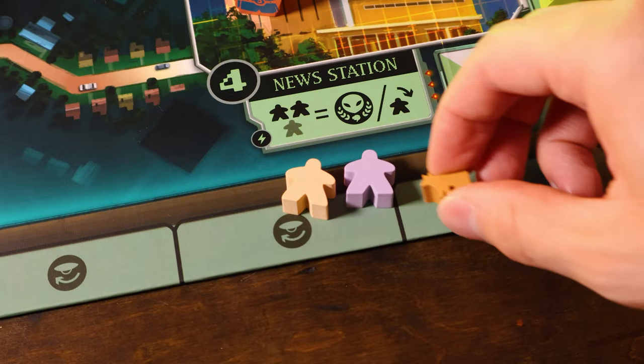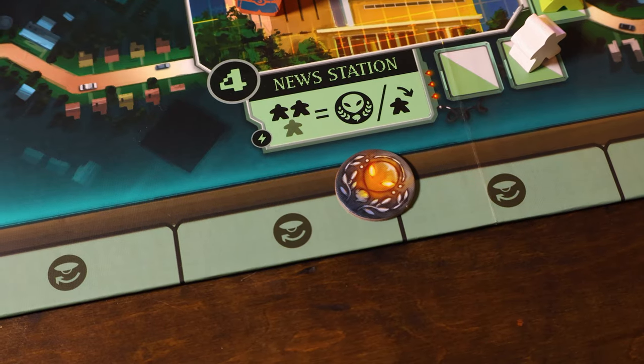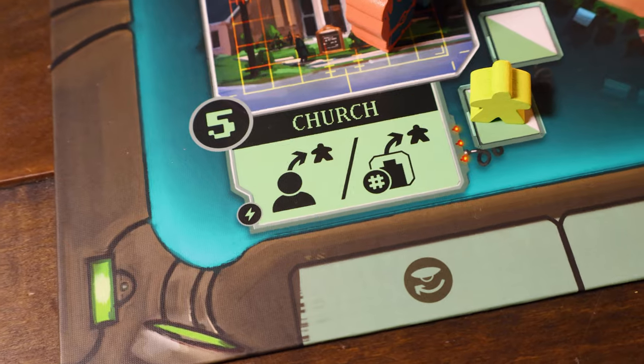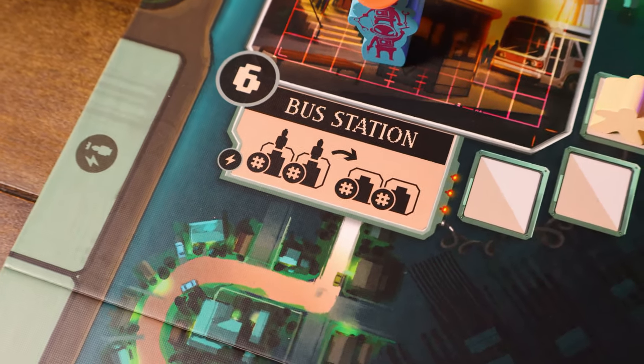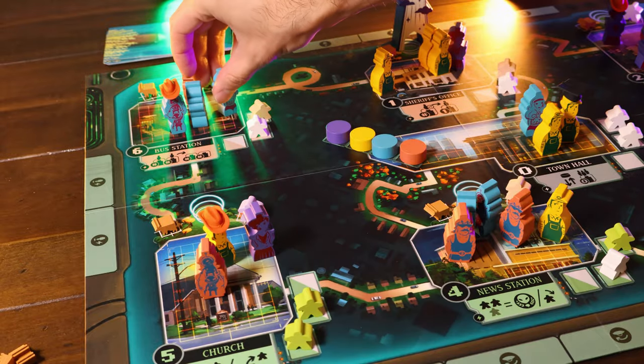The news station lets you exchange any three of your humans and/or cows for one societal power emblem, or draw one human from the bag — essentially getting a societal power emblem for only three pieces instead of the usual four, which is very powerful. The church lets you take one human from another player or from any focus group on the board. The bus station allows you to reposition any of your alien figures on the board, which is the best movement ability, letting you get pieces exactly where you want them.